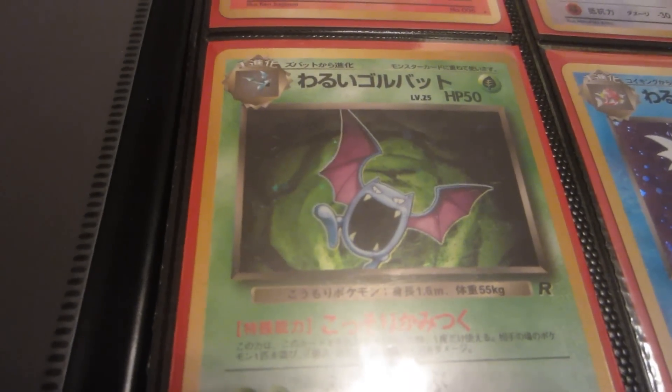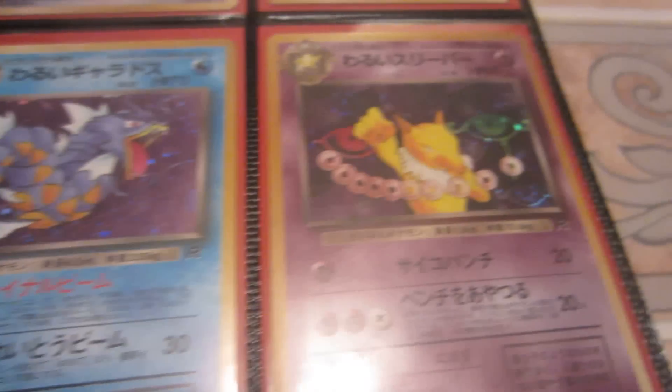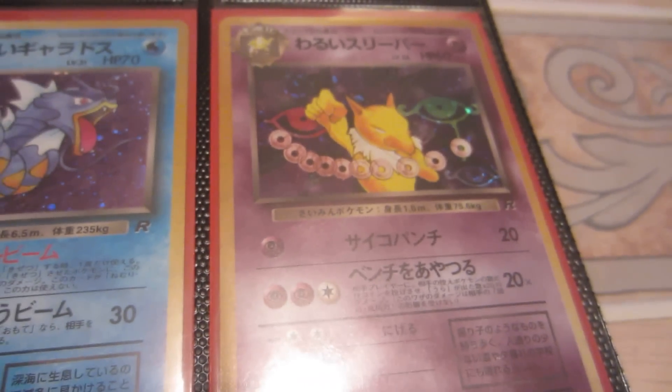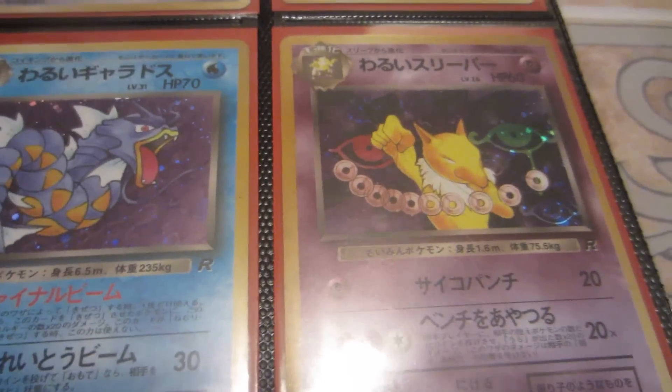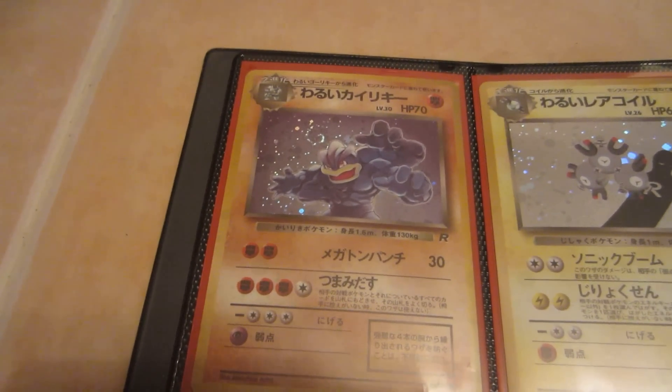Dark Golbat. Dark Gyarados. Dark Hypno — as if Hypno wasn't already dark and evil, what he does to children. We got Dark Machamp.